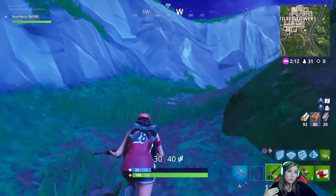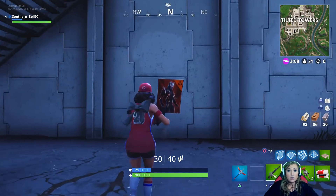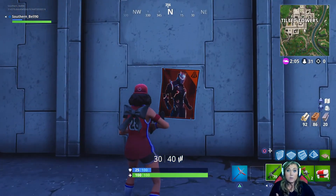Also, if you're going from the river into Tilted Towers, where the stairs are, right there is another Omega poster for you.